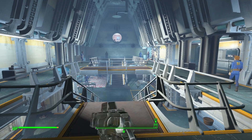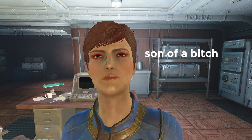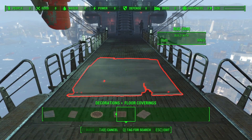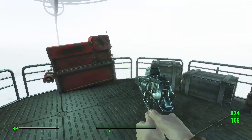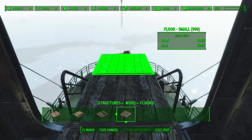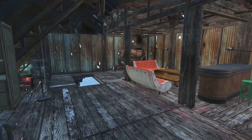Want to make a dope-ass base inside Vault 81? That's all you, gangster! How about a sweet bachelor pad aboard the Prydwen? Oh yes, we did! Normally objects will clip through the ship, so go to the back, drop a workshop, scrap all the shit in this room, and build a floor leading outside! Now you can build a sweet party pad and invite your friends to chill with a mother effing beer, bro!